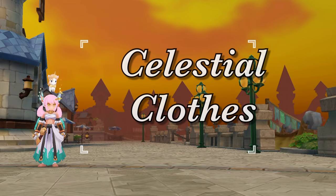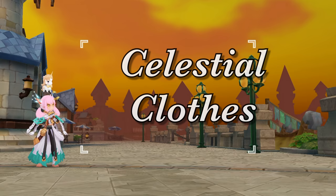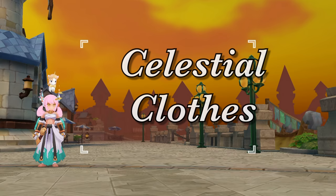Up next, we have the Celestial Clothes. This armor is good for shuras since it increases the asura strike and hellgate damage. Once refined, it increases max HP, percent attack, and damage to large sized monsters. Pairing this with the staunch ring boosts attack and magic attack.